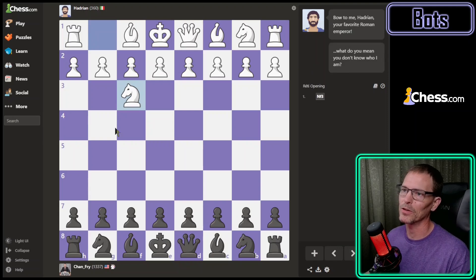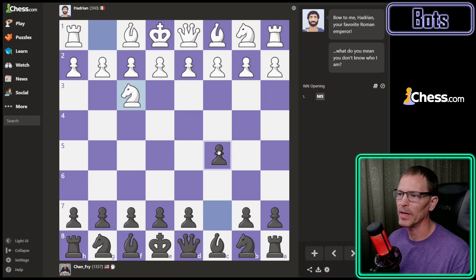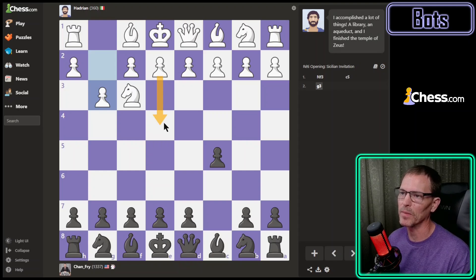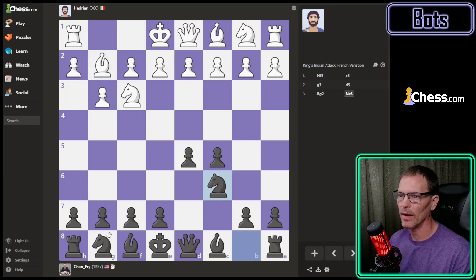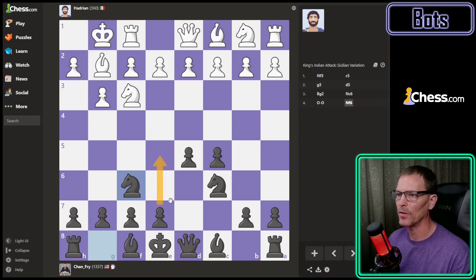This is the Reti opening, which I believe can transpose into a ton of other openings. I think d5 is what I almost always play, but I wonder what will happen if I play c5 — it says that's the Sicilian invitation. If they had played e4 here then it would have been the Sicilian. Looks like they're planning to fianchetto, so I'm going to play d5, guarding both center squares. They've put the bishop there prepared to castle. I should probably also be preparing to castle but I'm going to get this knight out first.